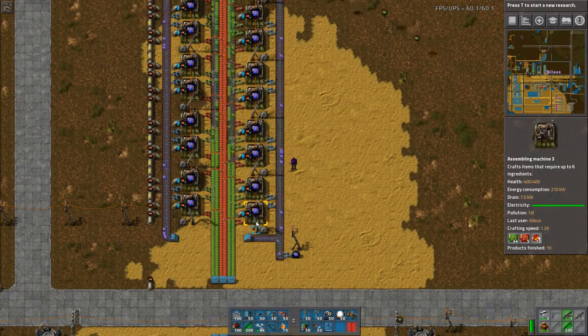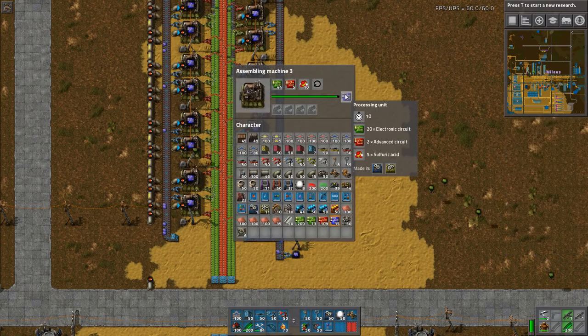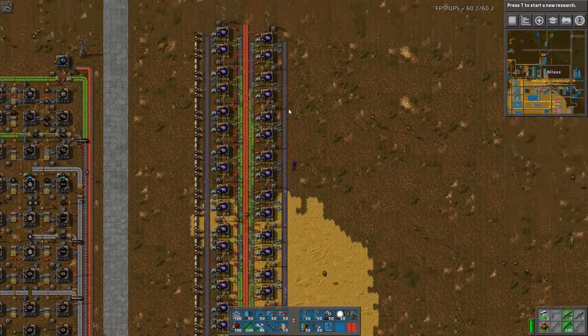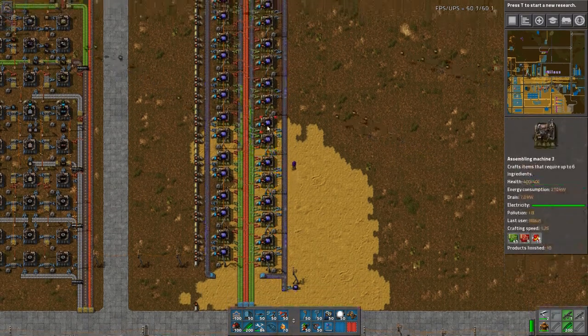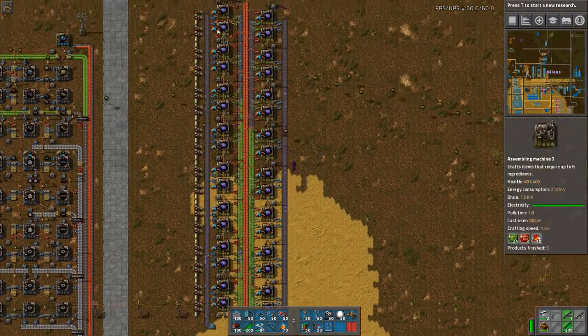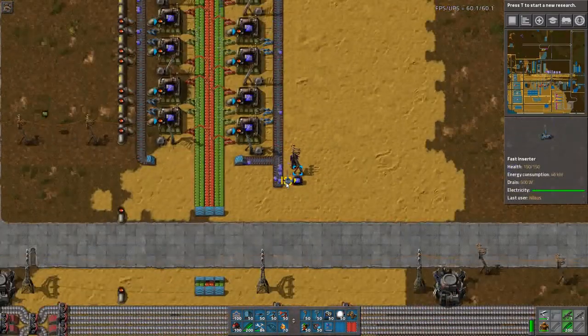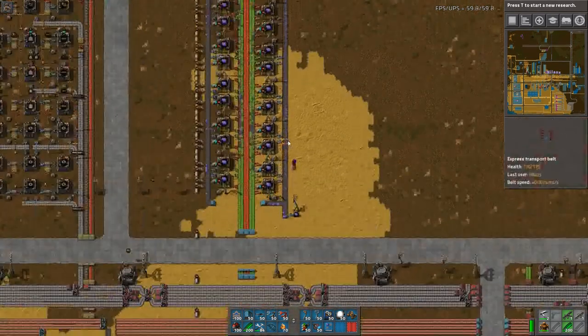Let's look at how much it actually creates. This is an 8-second crafting time because of the 1.25 speed modifier with 16 machines. If you had 8 of those, that would be one per second — two per second, three, four. So all of this is only producing four per second, which means I could easily just have a yellow belt on the outbound side.